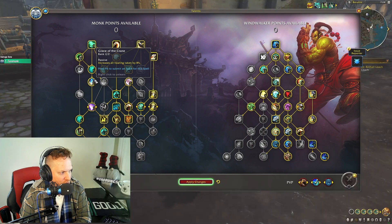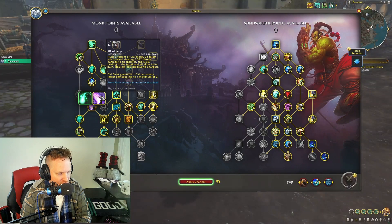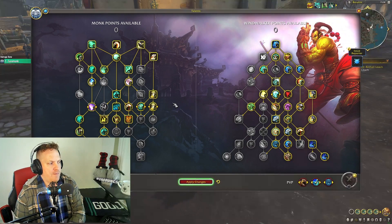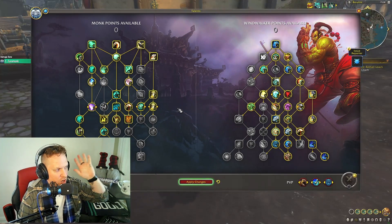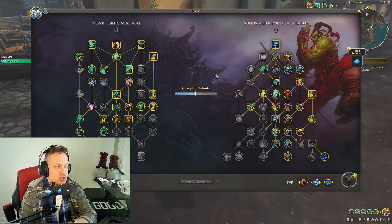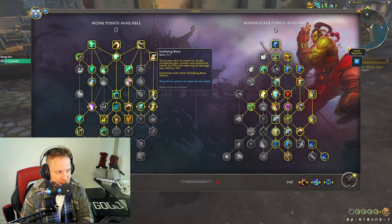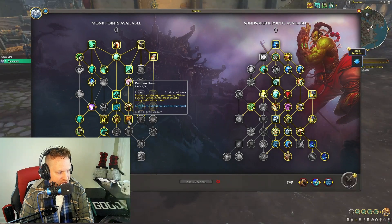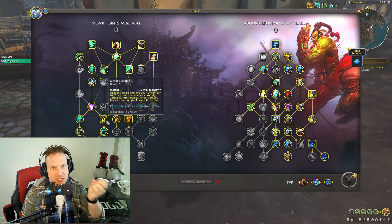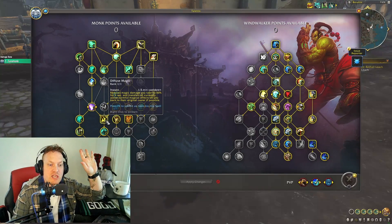We can also get Summon the White Tiger Statue for damage, plus eight percent more healing. You get Chi Burst which gives healing and chi — very important — and Eye of the Tiger for more healing. Soothing Mist is available on the class side as well. It's outrageous how many defensive buttons and how much self-healing Windwalker Monk gets to keep itself alive in a raid environment.